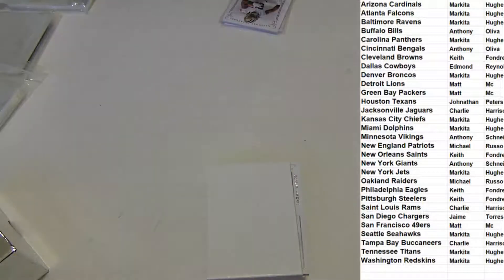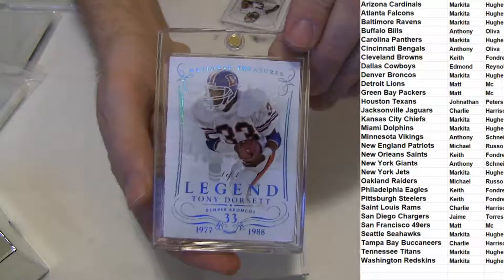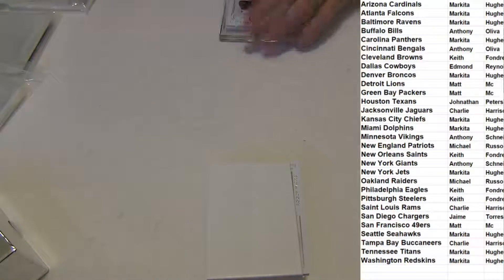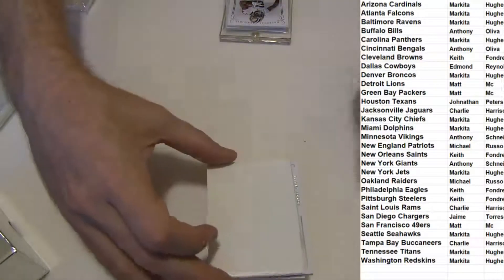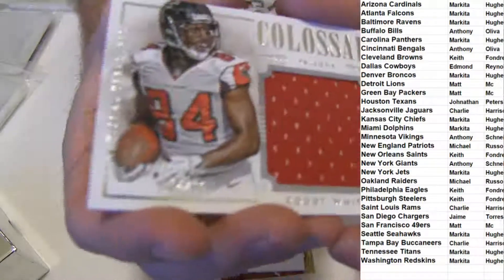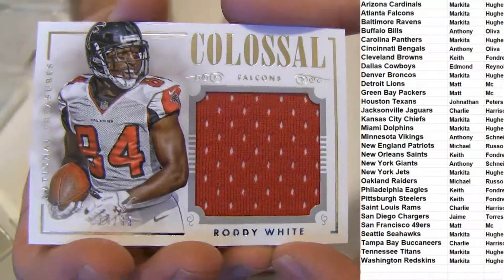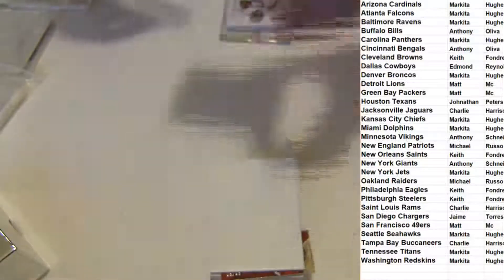Very nice. There we are — Markita, nice pull, one of those sets. How about a Roddy White Jumbo Jersey, 14 of 35. Nice big jersey piece.